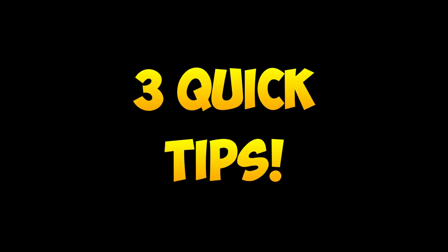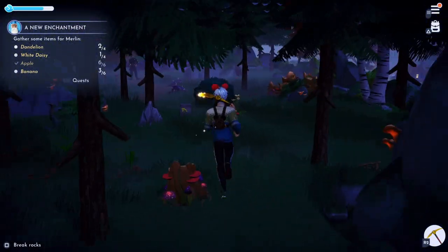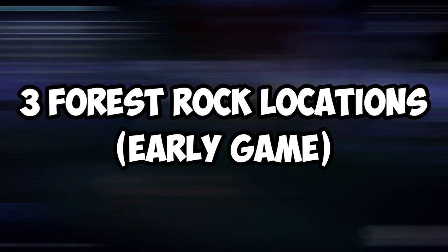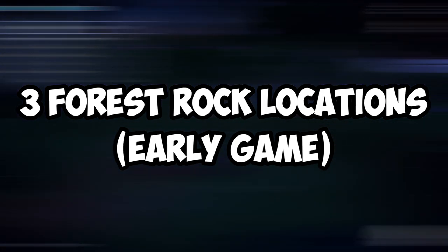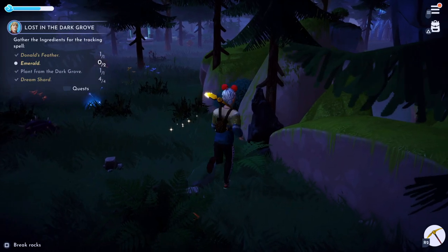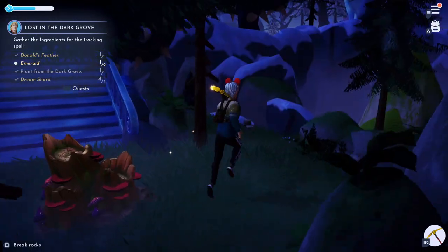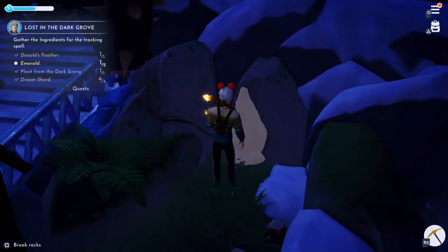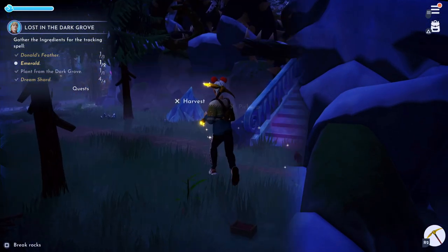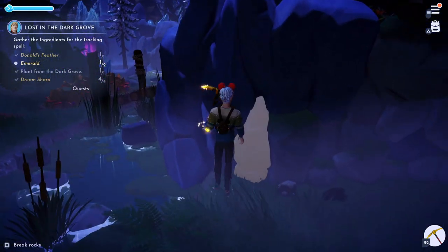Here are 3 quick tips to further help you out. Firstly, if you're in the Forest of Valor, there are basically 3 locations where you can find these rocks in the early game. The first one is right on the right side of the map, nearby the portal to save Donald. The second rock can be found on the right side of the huge staircases towards the snowy area. And the final rock can be found on the left side of those same huge staircases, which is not too far away.